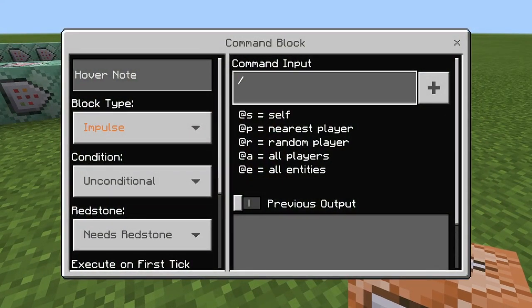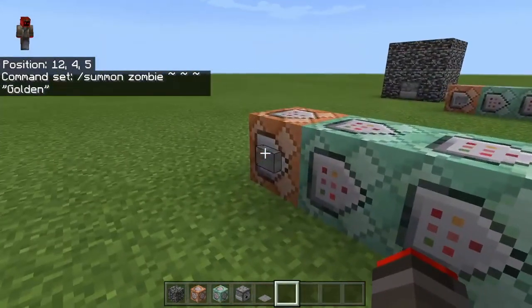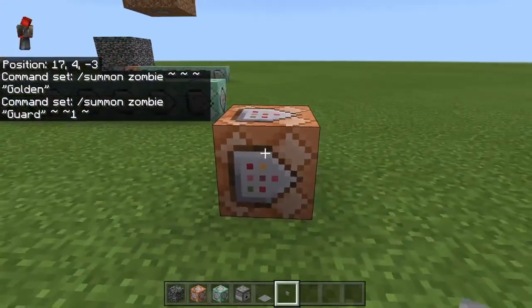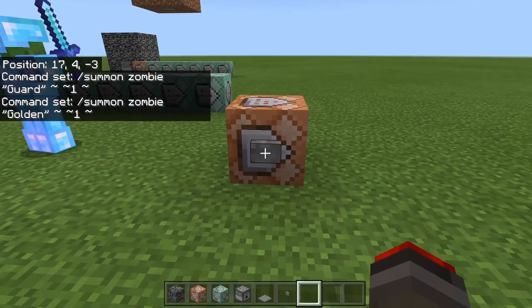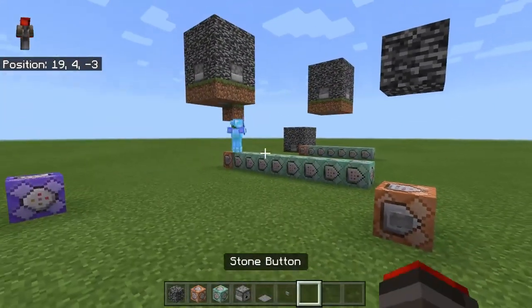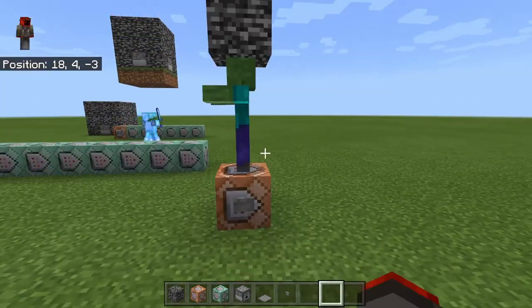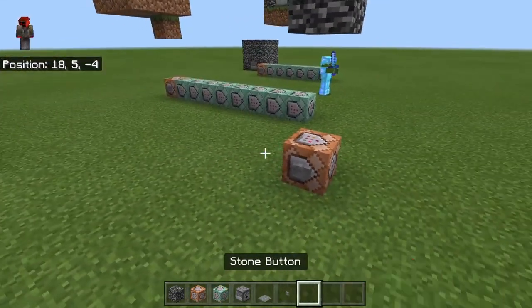We're going to start by making a command block that summons a full Protection 4 gold-armored zombie. We'll do /summon zombie and name it 'golden'. You also need a button to activate it, and we'll summon it one block above. We'll put a couple blocks in between because we're summoning a zombie — we don't want it spawning on fire.